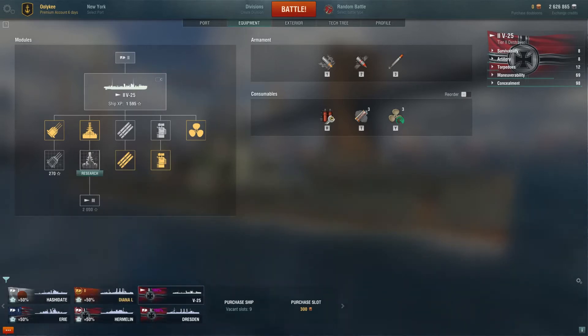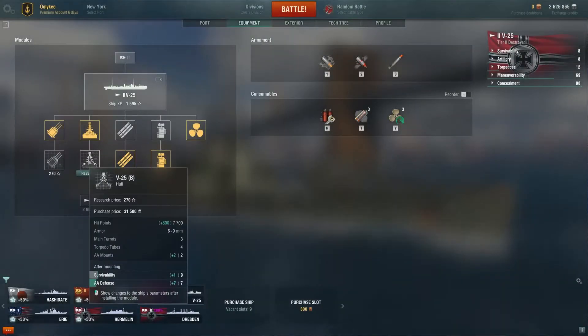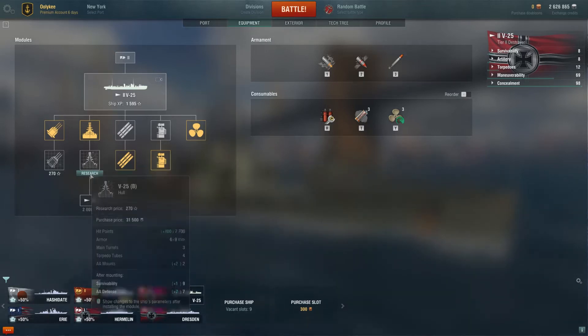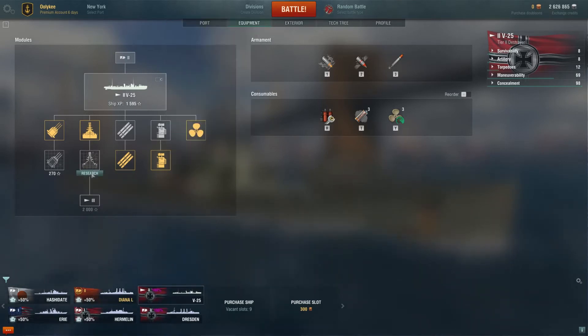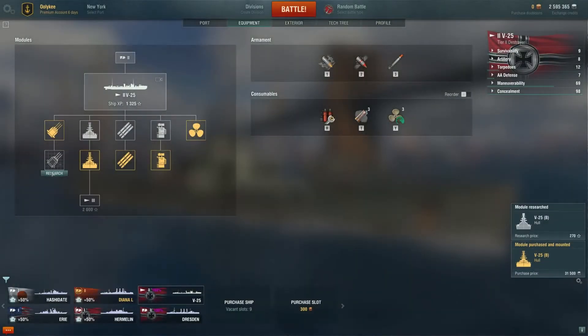Hull is the most important thing to upgrade on any ship, except for destroyers and carriers. For destroyers, torpedoes or guns are most important depending on whether you're a gunboat or torpedo boat. Carriers - hull isn't important but planes are. The V25 hull upgrade - the green number in brackets shows the health points increase, plus we get two additional AA mounts. That increases our AA defense from zero to seven, and from zero to two AA mounts. You'll hardly see aircraft carriers at tier 2, but it's good to have.